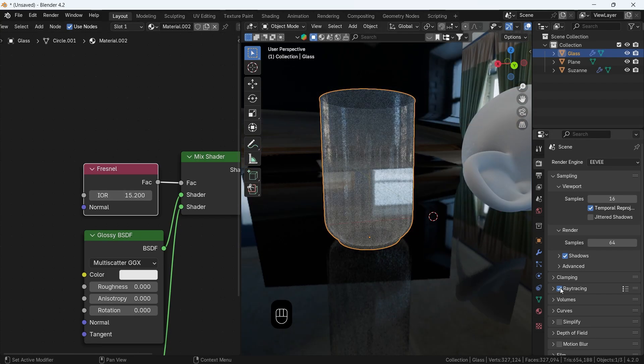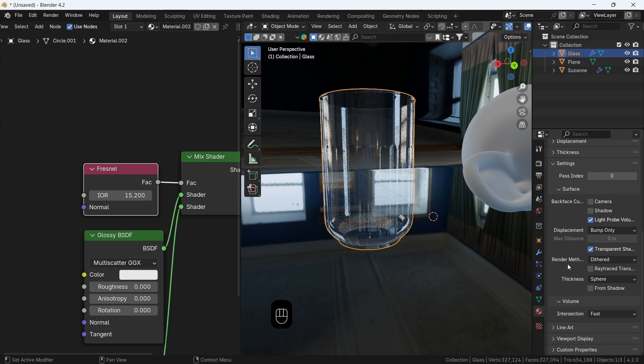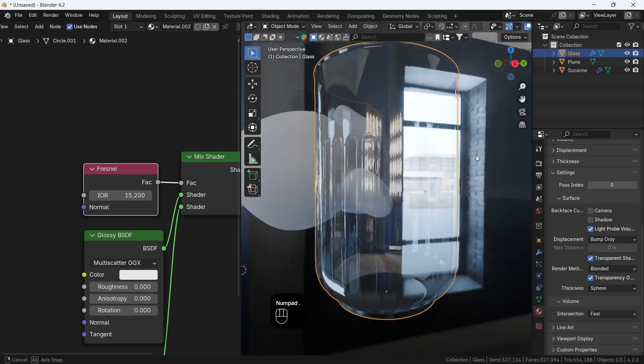You can enable the ray tracing from here, but I will keep it off and switch the material render method to blended. It's not the top-notch realism, but I think this is the best way to get glass in Eevee regarding visuals.